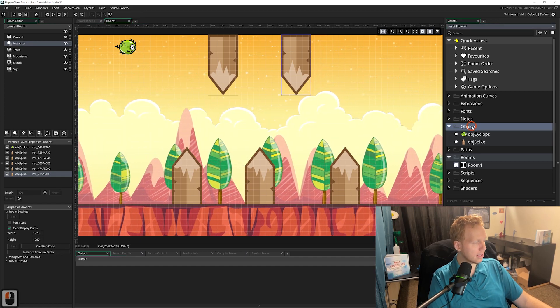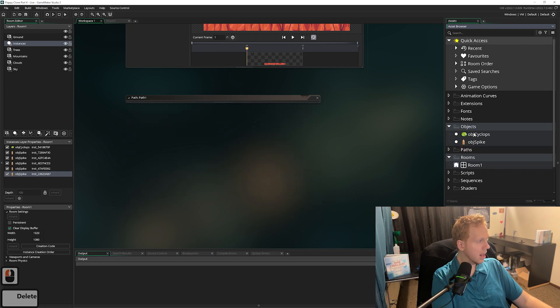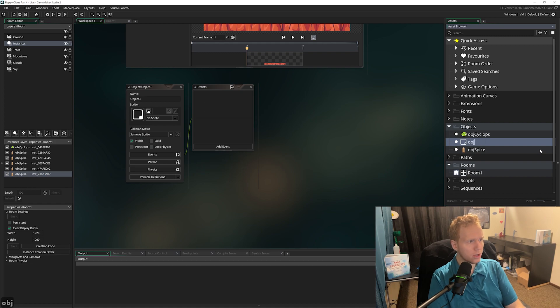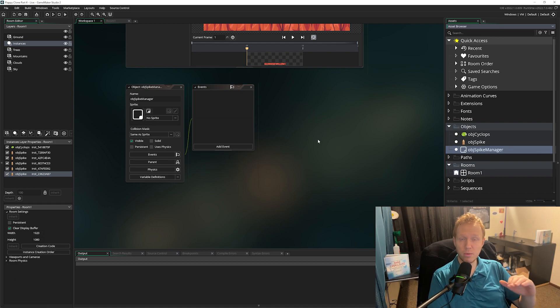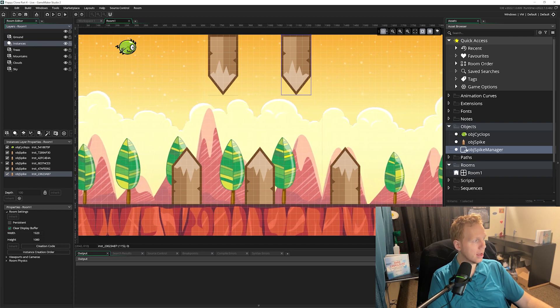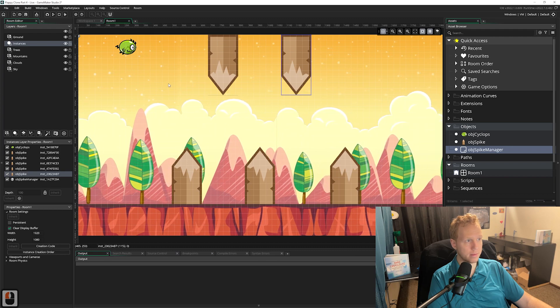I'm going to right-click over here on objects and create a new object - we're going to call this obj_spike_manager. Now before we do anything else with this, we're going to go back to our room. Make sure you have your instances layer selected and I'm going to drag that spike manager object into here.